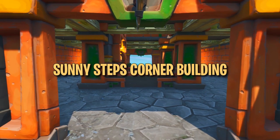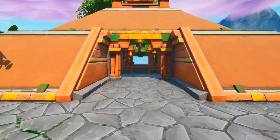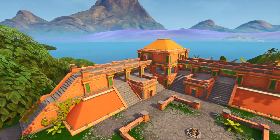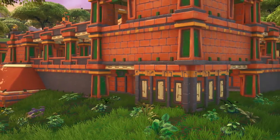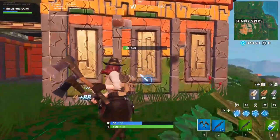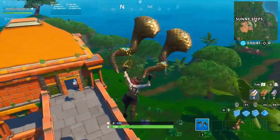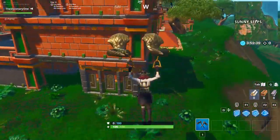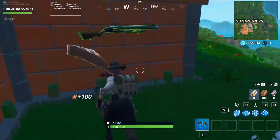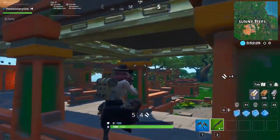The next loot spawn also happens to be in Sunny Steps. This hidden loot spot is only a single floor spawn, but could still save your life in the right situation. Travel to the northeast corner of Sunny, where there is an L-shaped building with a one-tile-wide pillar holding it up at the back corner. Breaking one of the walls of this pillar will reveal a floor loot spawn hiding inside. Imagine you mess up your drop and land late — you could sneak around the back of the pillar and potentially find a gun without anybody noticing.